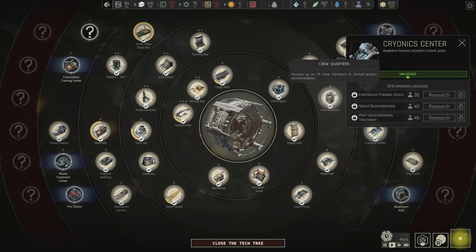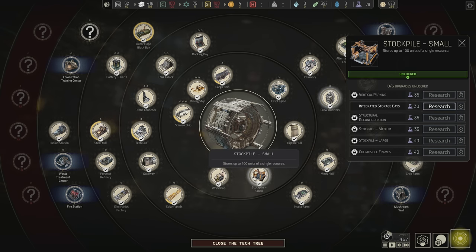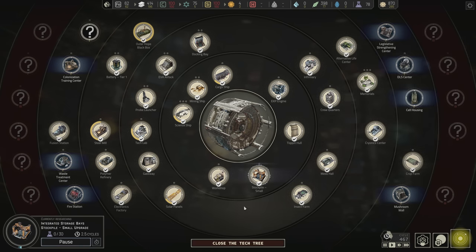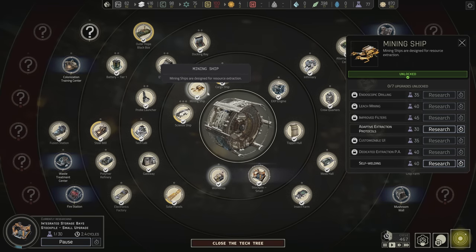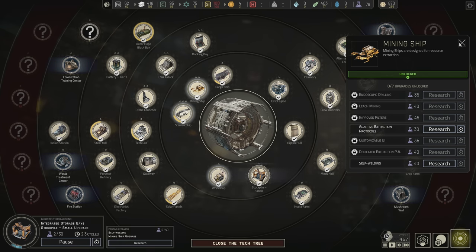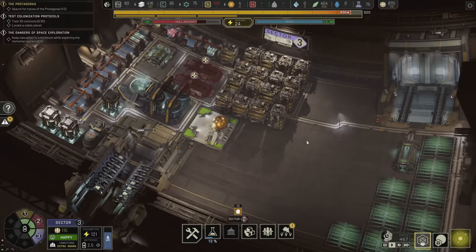All that's left is to improve what we already have — maybe go into the colonization training center, or the mushroom wall if we need it, the DLS center for specializations. We could also do the optimized quarters which kind of upgrade all our existing houses so they can handle way more people. I'm going to do integrated storage bays first, and then I think I want self-welding to protect my mining ships.